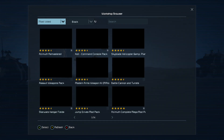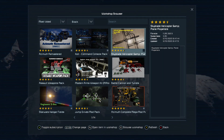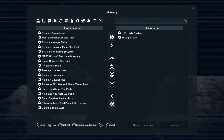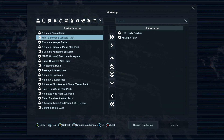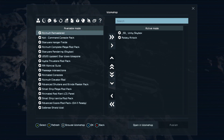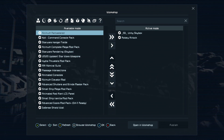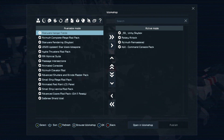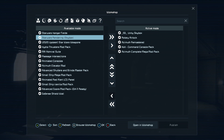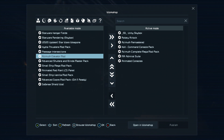If you press the three lines again you will see the mod menu. Here you can subscribe to the mods you want. Once you're done, press back. If they don't appear on the left-hand side, press the Y button — it will refresh the mod list. I want the Azimuth Remastered, the Cult Command Console Pack, the Mega Mod Pack, the Admiral Suite, and some animated consoles.